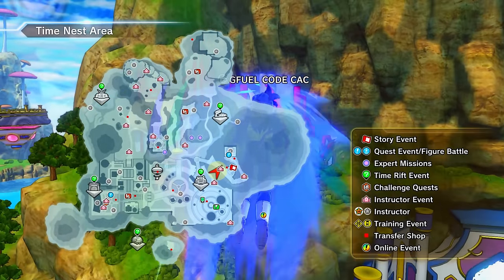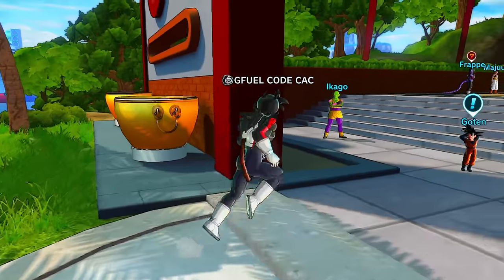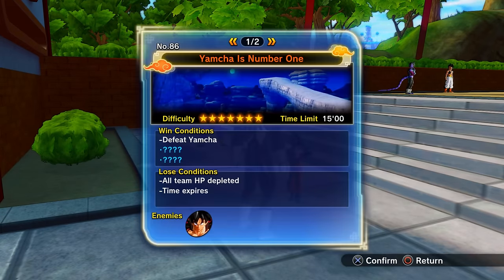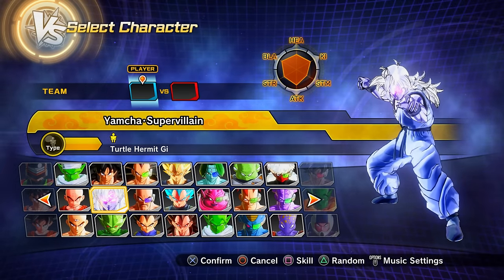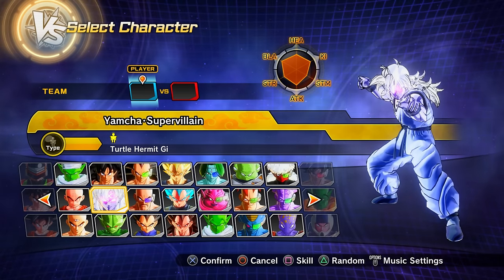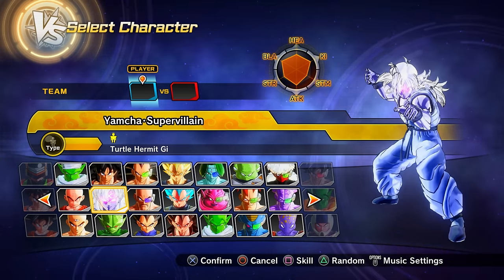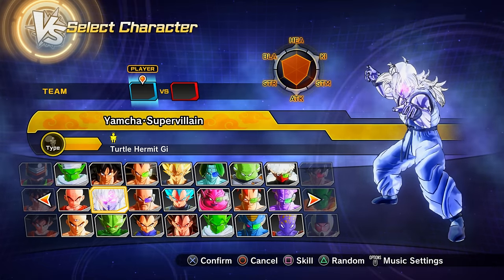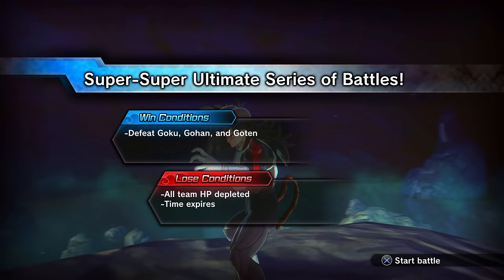We get nothing new from PQ 85, but to unlock parallel quest 86 you need to talk to Gogeta in Conton City — he should be near the World Tournament area. If he's not there or won't give the mission, clear previous PQs, level up, and progress through the story mode. Clearing PQ 86 unlocks Super Vinilis mode Yamcha.